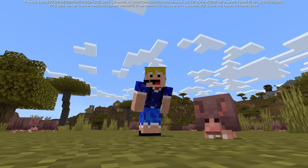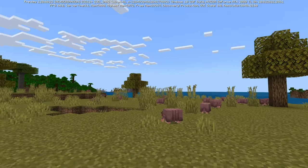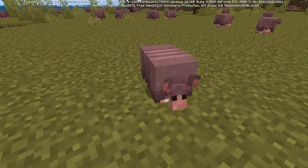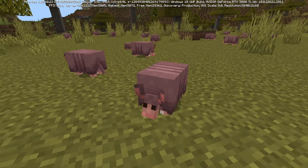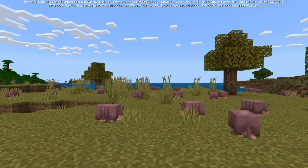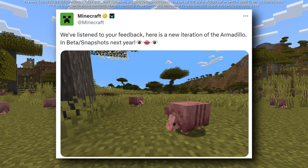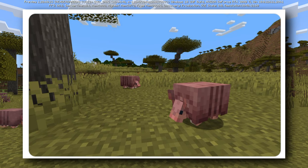Now let's move to the armadillo news. The armadillo model was added two weeks ago on Bedrock Edition and one week ago on Java Edition. Not a lot of people were fond of the model — especially the head — so the official Minecraft Twitter account tweeted: 'We've listened to your feedback, here is a new iteration of the armadillo in beta and snapshots next year,' along with an image of the updated armadillo.